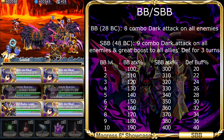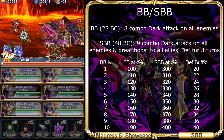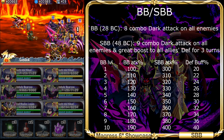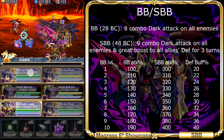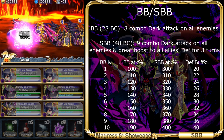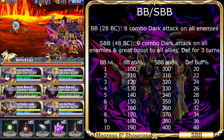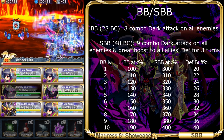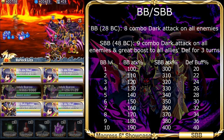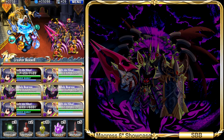And to add to that, his Super Brave Burst has an extra effect which boosts the team's defense for 3 turns. At level 1 it only adds 20% defense, but at level 10 it adds 40%, which is more than Elmo's defense buff. Sure, it's not as good as Lelman's boost, but at least it deals a huge amount of damage with 9 hits and gives a quite decent defense buff at the same time.